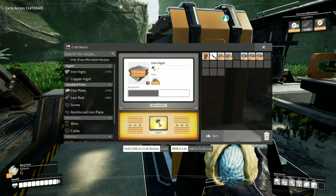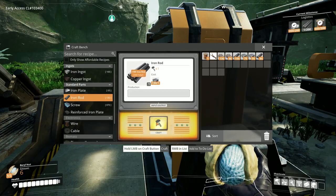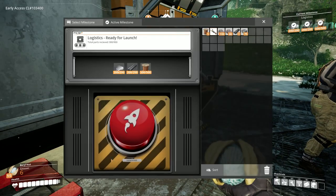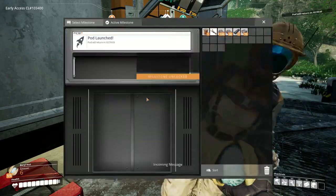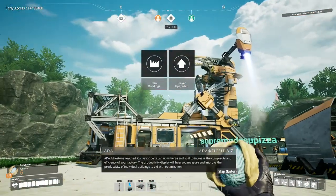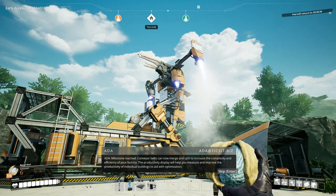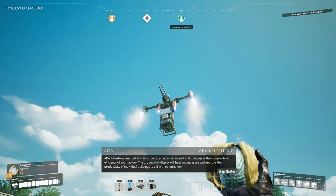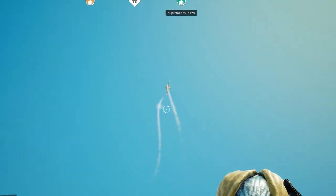Please stop — he's getting the rodage going. We have three minutes until gun. Nice! Do I click the button, hit it and then run outside and watch? Smash it! Conveyor belts can now merge and split to increase the complexity and efficiency of your factory. The productivity display will help you measure and improve the productivity of individual buildings. Okay, go — just stop for a second there.